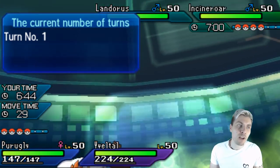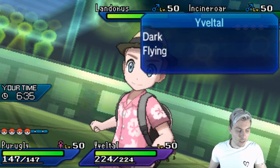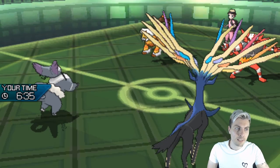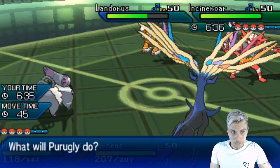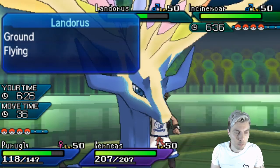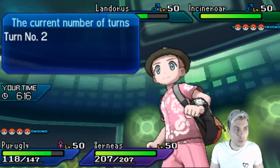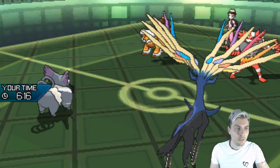Okay, let's fake out the Landorus. Do we keep Yveltal in? Yveltal right now isn't really doing too much — we could Foul Play the Landorus, but it's likely to protect. I'm going to bring in Xerneas. If we get Xerneas into the field we can maybe go for a Z-Geomancy. Let's see — plus two Fake Out, what's the damage like? Oh, the Fake Out on Purugly breaks our Sash, which is a little unfortunate. Do we go for Z-Geomancy? I think a Giga Impact will get the Landorus for sure.